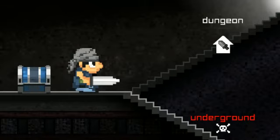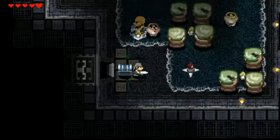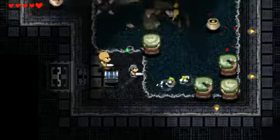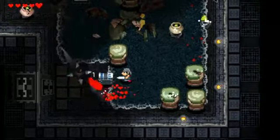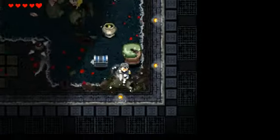This is where you choose your floors — you can choose hard or easy. You have to beat the game once to unlock hard. As you progress and kill stuff, you'll gain experience which will make the dungeons harder.